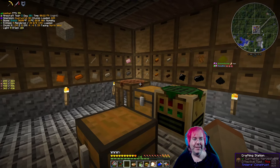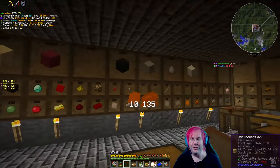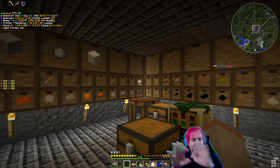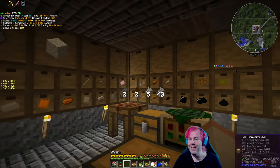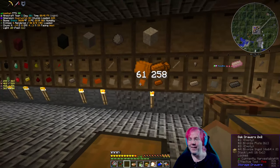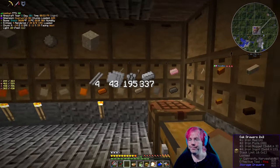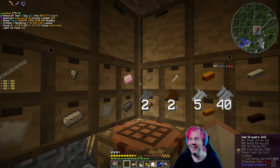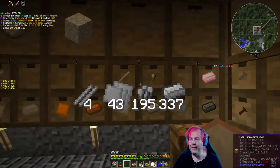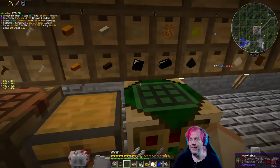At some point I may need to reorganize how stuff is stored. I basically thought, I'll have these two by two drawers at this level and the big ones on top, just kind of figure stuff out as I went. This sort of works — we have the different variations of materials here. Here's all the bronze, and tin and copper, iron and steel with our one alomite ingot there.